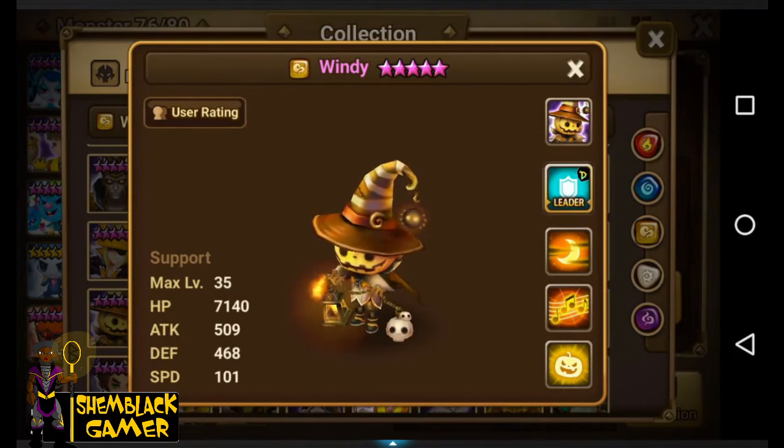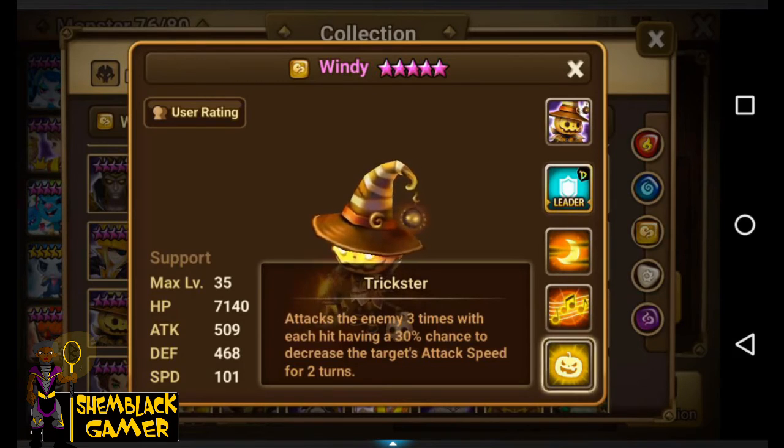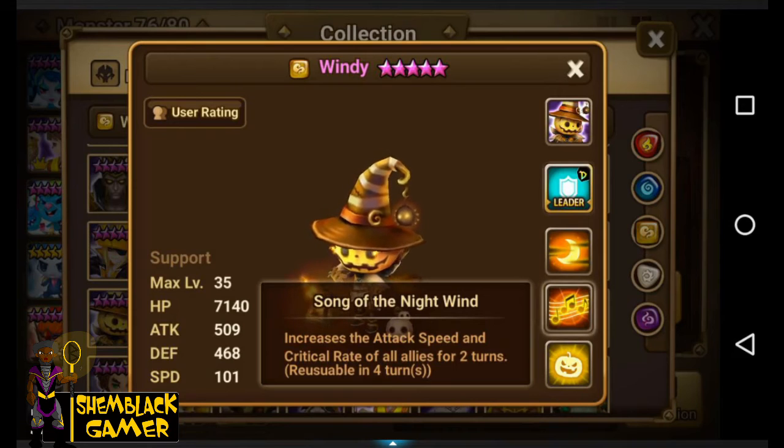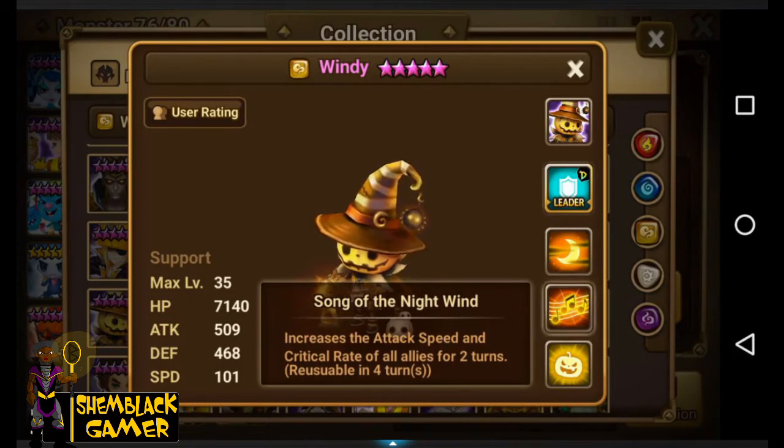Next is Windy — they weren't thinking too much about naming these. He's a support monster. He also has Trickster and Song of the Night Wind, which increases attack speed and critical rate of all allies for two turns. His passive: he gains a shield equivalent to 20% of his max HP for one turn when attacked by an enemy, but this effect only activates once per turn.